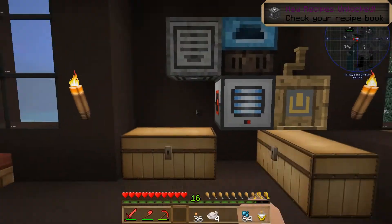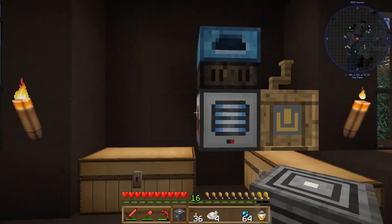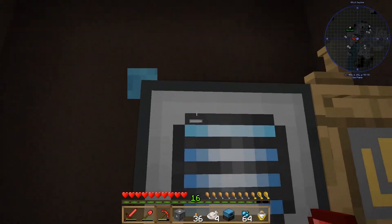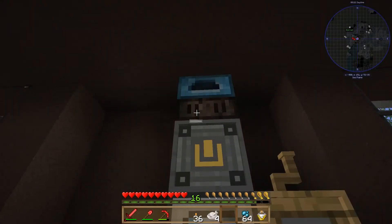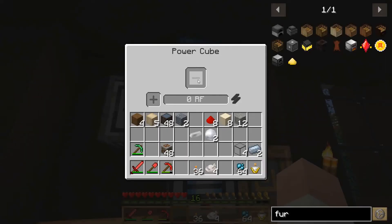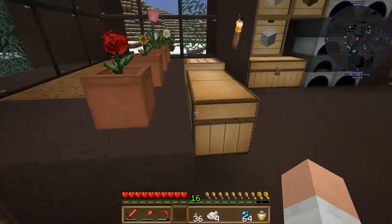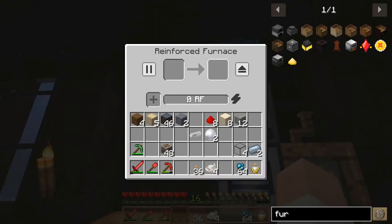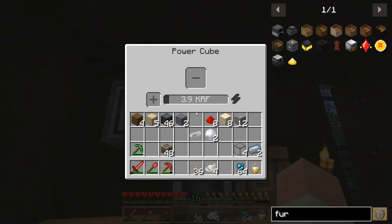It says furnace — let's find out. I want to use this power cube. We'll put the power cube there, put the generator there, put the furnace beside the power cube so that should store a little bit of power. We got a good amount of bone meal. Let's throw a couple of these logs in here to give it a kick. Let's see if this is working — it does seem to be storing some power, but it doesn't seem to be passing it on.